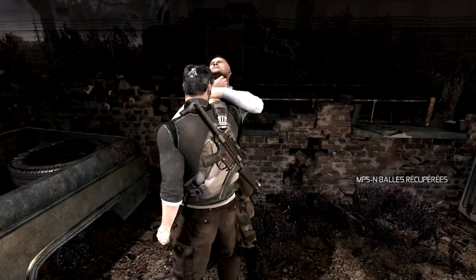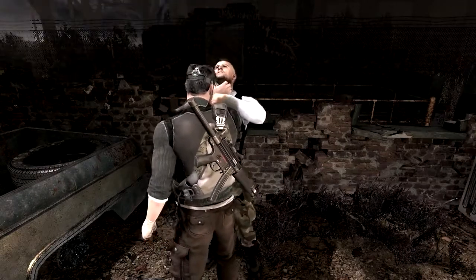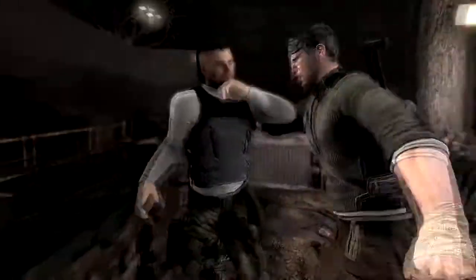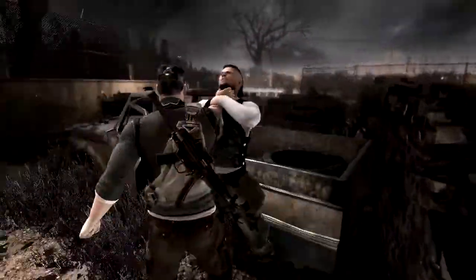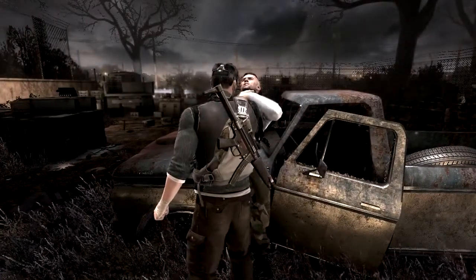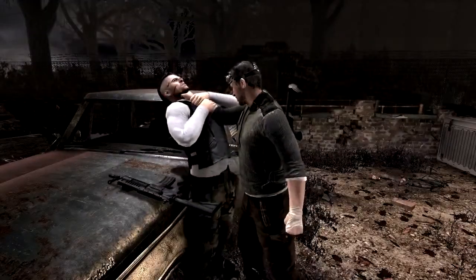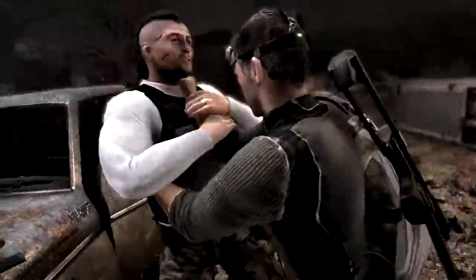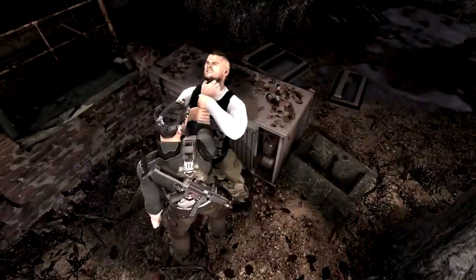Crache le morceau si tu veux pas que je te brise la nuque. Te gènes pas, j'ai pas peur de toi, Fischer. Pas encore. C'est un dispositif UEM là-bas. Comment je l'arrête ? Je sais pas. Et même si je le savais, je te le dirais pas. Enfoiré. Très drôle. Allez, te fais pas prier. Je sais vraiment rien d'autre, je le jure.